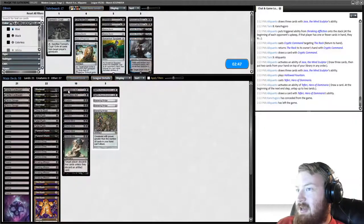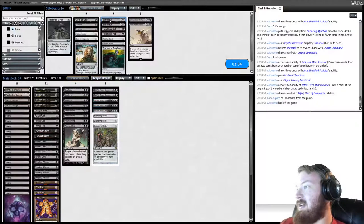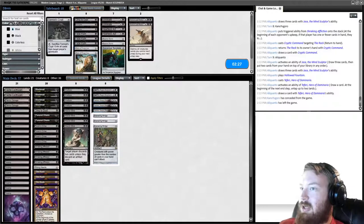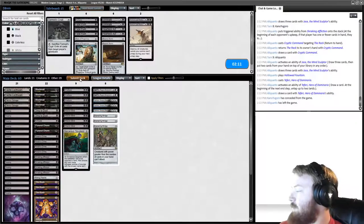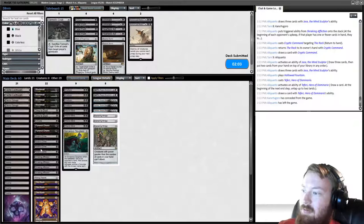Eliminate hits basically nothing and so does Heartless Act — we take those out and bring in Ashiok. Eliminate could technically hit a three-mana Teferi or Colonnade, but I don't think it will. We drop Fatal Push for Pithing Needle and Sorcerous Spyglass, then bring in a second Cling to Dust and an Extirpate. Extirpate and Surgical Extraction are really important effects in any Rack or Mill deck.